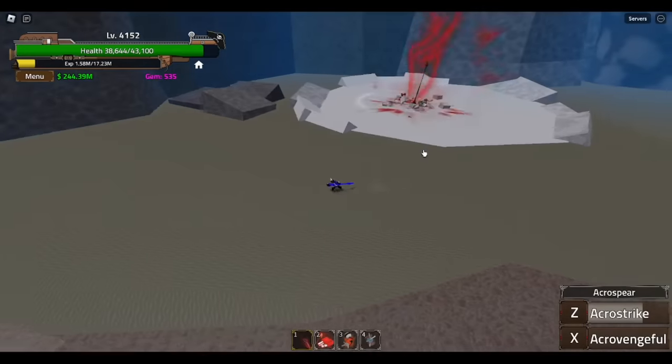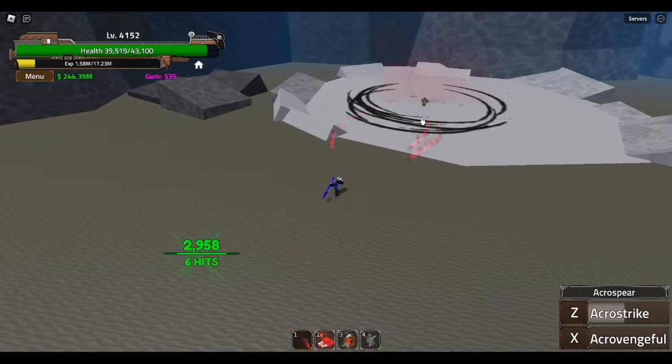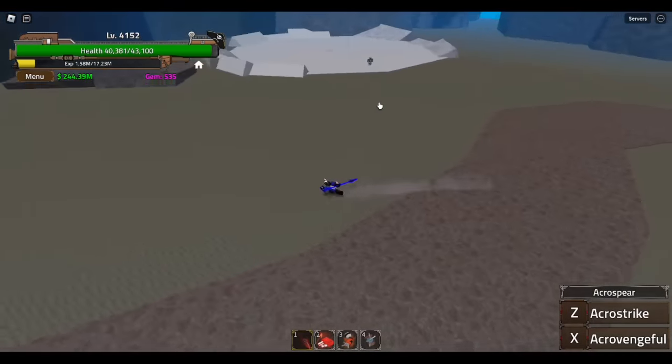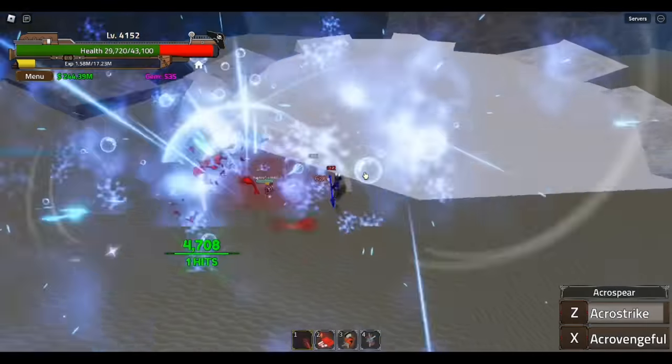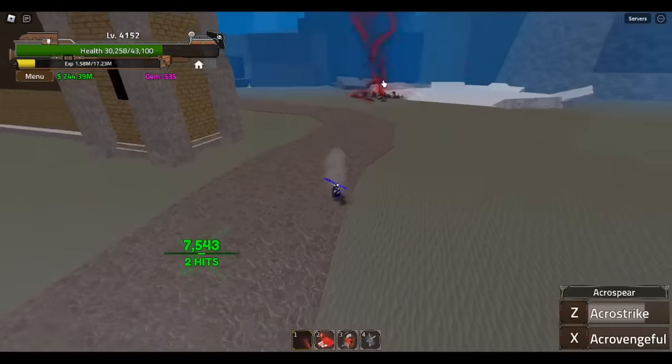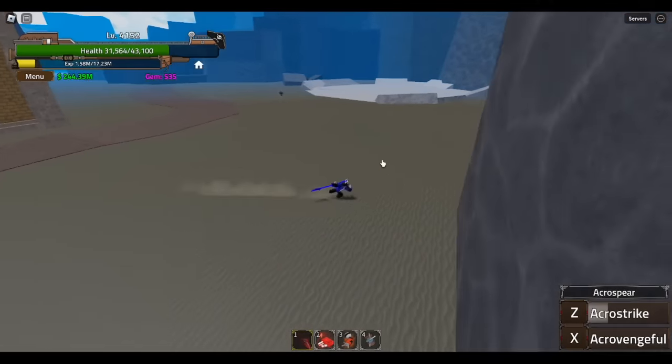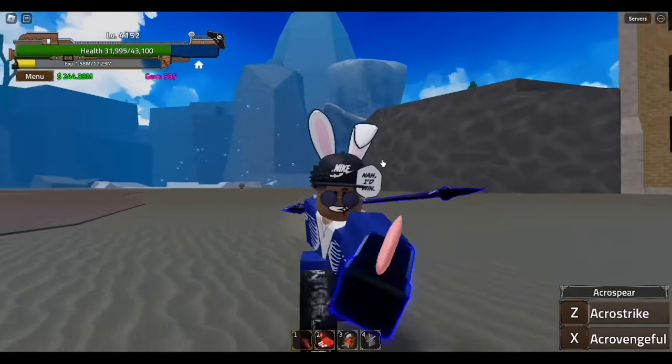Boom — and it also has life leech! Of course it has life leech. This is like a pulse — it's like a double hit. So it heals me once and then heals me again. Not bad. If I had my stats in sword it would probably hit a lot harder.